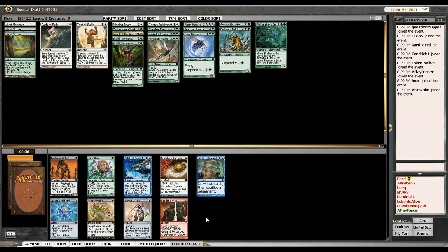This pick is between Sudden Shock and Aether Spellbomb. I think Sudden Shock is a better splash than Aether Spellbomb — Aether Spellbomb is much better at more stages of the game, but I think I'll be happier drawing Sudden Shock off a splash than I would be an Aether Spellbomb.